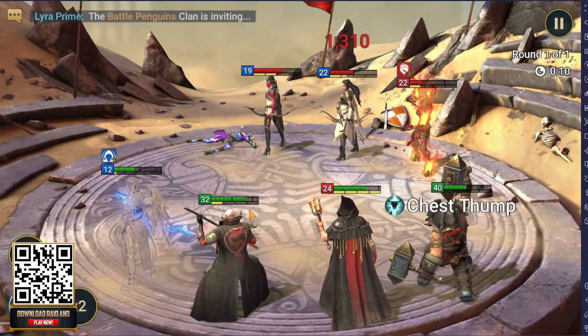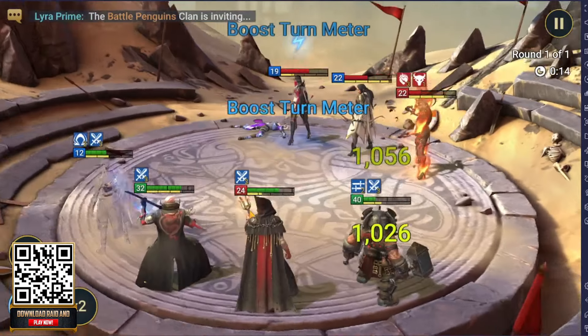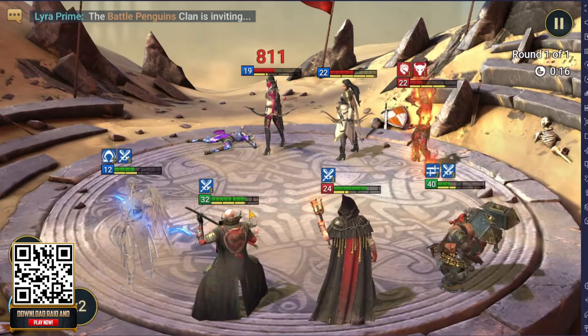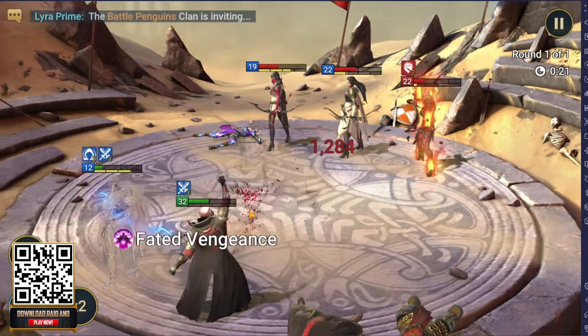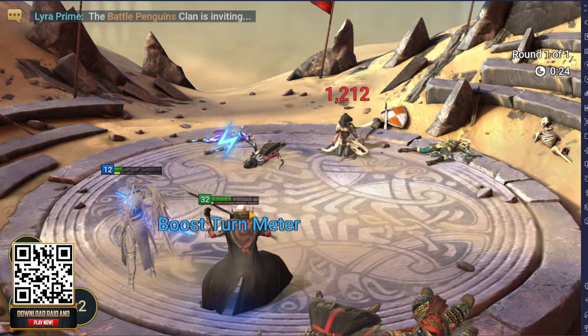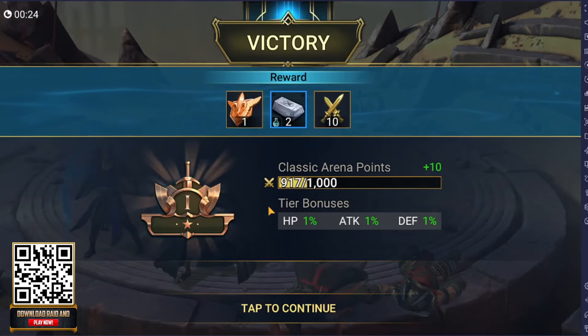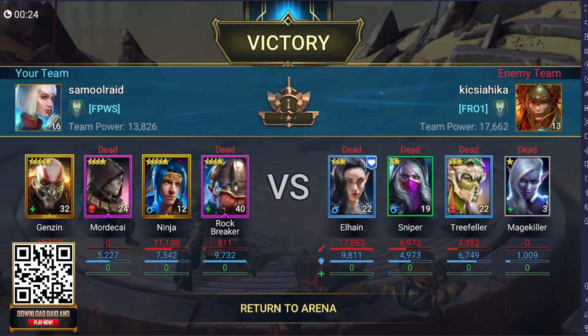Same with this next team that's higher team power than me — I will be able to take this team down just because my team comp is better. Kind of outbrained this guy. Even though it looks close, I take my turn here and we should be able to win with Ninja taking his turn and my other character finishing off the job. So you can see there's a lot of strategy in this game, which not only makes the PvE fun but also the PvP super fun as well.